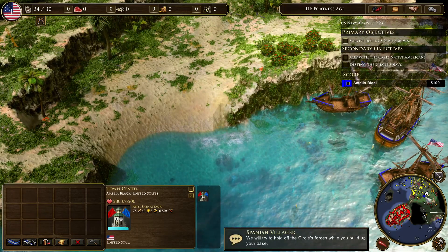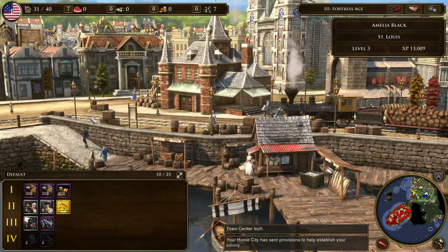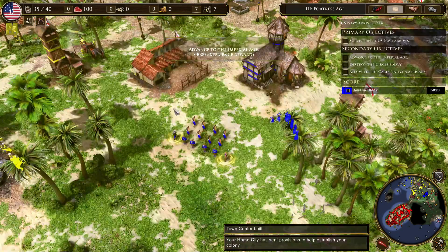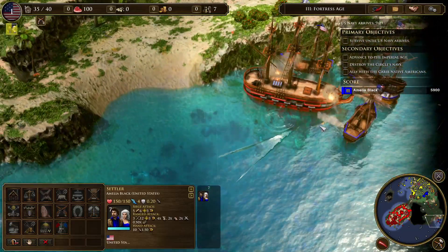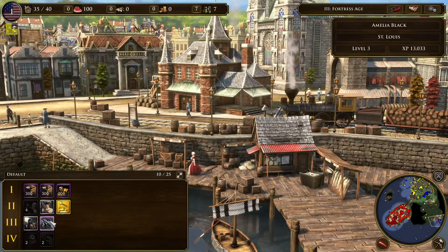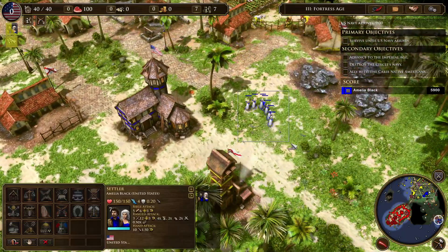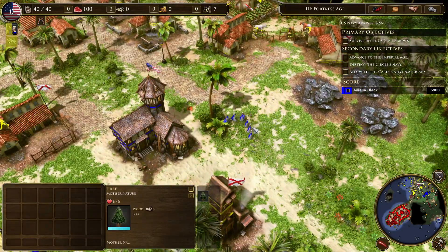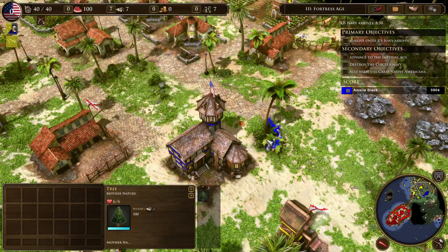We will try to hold out the Circle's forces while you build up your base. Okay, so what do we want first? We could get another town center. Let's get four more villagers. Our deck is still crippled because of that one broken mission. We have no resources here — that's not so great. I guess we could go for those berry bushes.